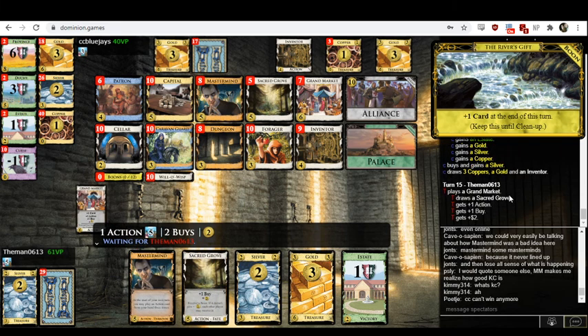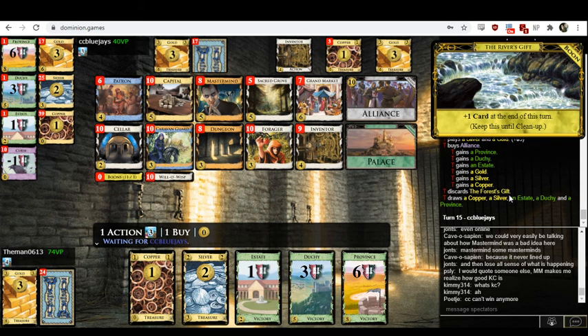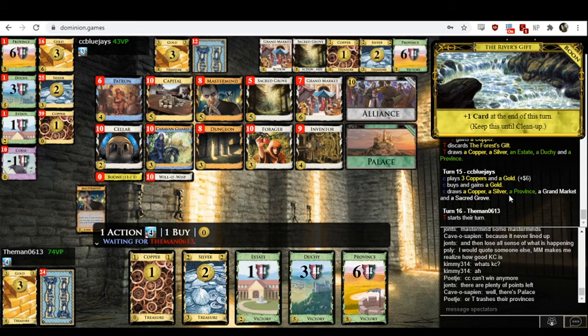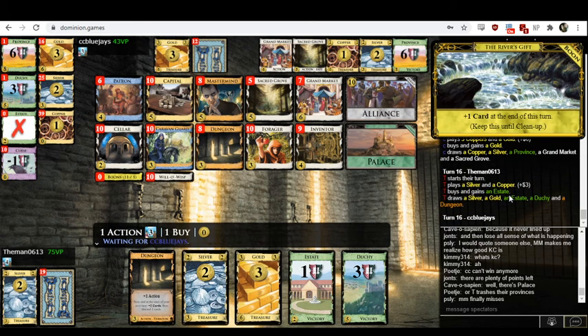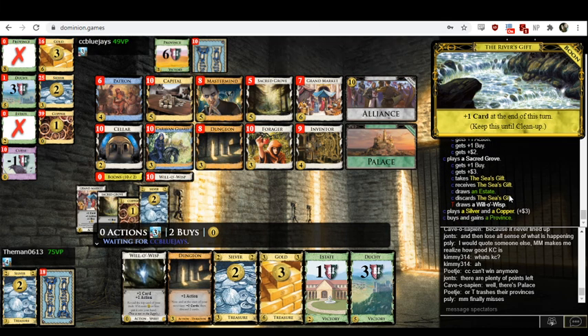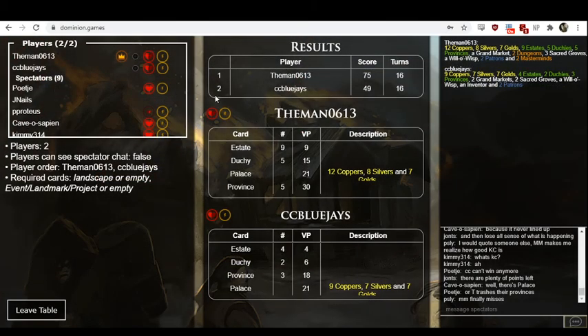Three games, three wins for Themen — they now promote. Congratulations to Themen. I think they still need to play out the last three to decide where Blue Jays stands, because I think Blue Jays is at risk of demotion if they don't win enough.